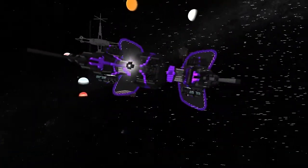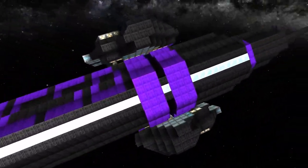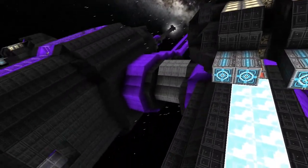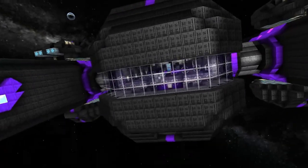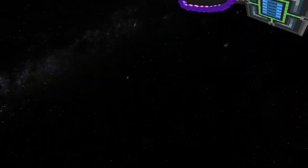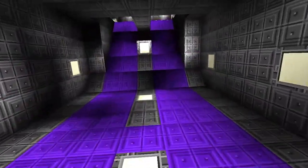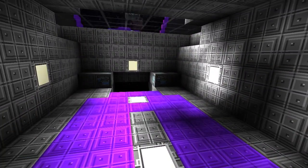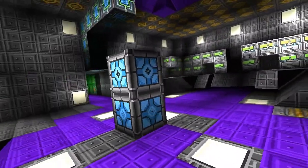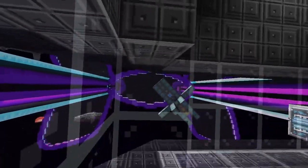It looks like it has turrets for defense, so let's take a close look at this turret here — it's pretty funky. Inside the cockpit, angling the camera down, we've got a little area to receive people, a basic cockpit with a faction block and core. There's also an observation deck looking out.